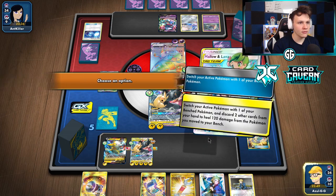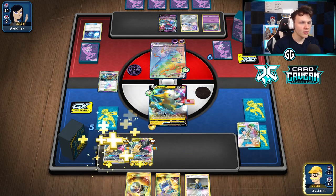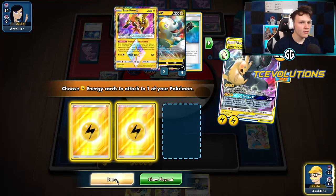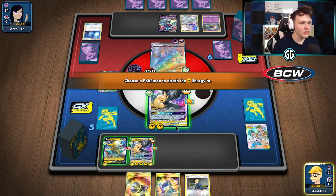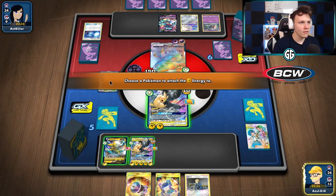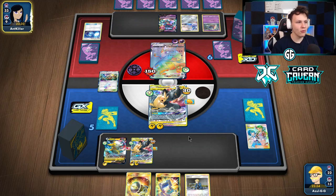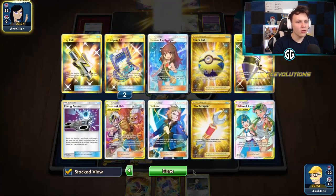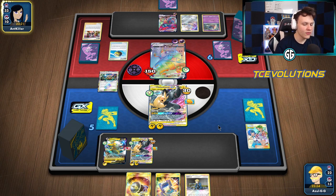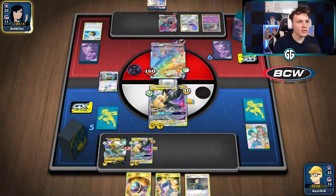Drawing two cards — nothing too ridiculously good. Malamar Lana — get rid of Volkner and the Tool Scrapper. Retreat and Full Blitz once again for 150. Getting a couple energy into play onto this Pikarom. The Bolt End is active — we got some options and have to make a choice. This one probably isn't going to stay in play next turn so I'm just going to throw the energy here on this Pikarom. It's got seven on it which is a little overkill, but we can Tag Bolt pretty easily next turn. We could have maybe just gone with one since we have Volkner in hand to get the other next turn, but that's fine overall.